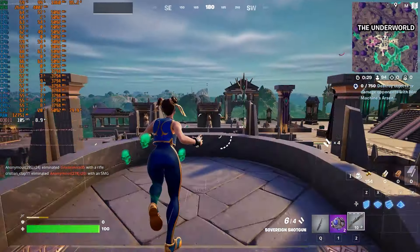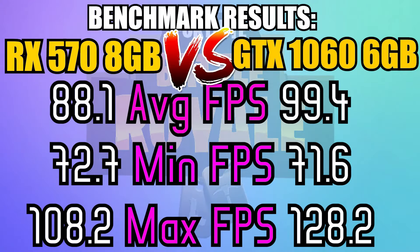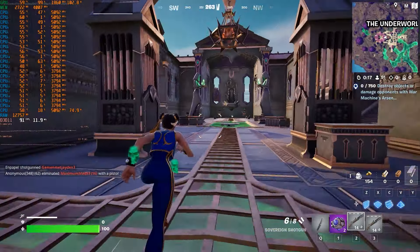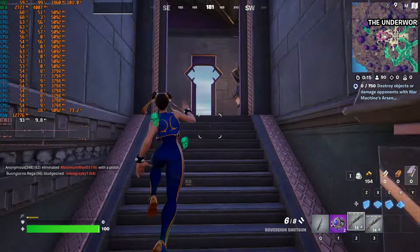Now what about something older, like Fortnite? As we can see from the benchmark results taken on 1080p medium settings, the GTX 1060 6GB proves that on older games, it still got it.